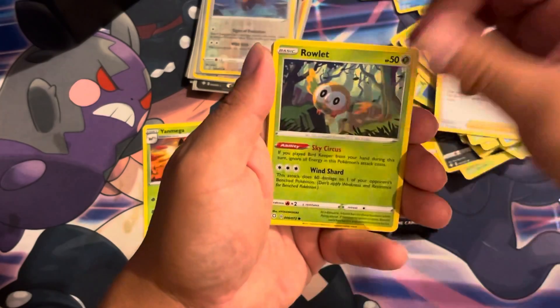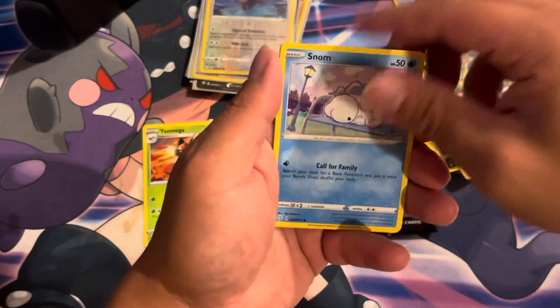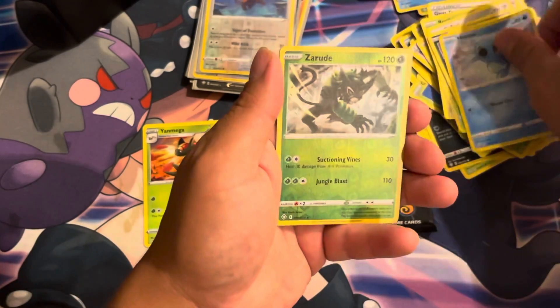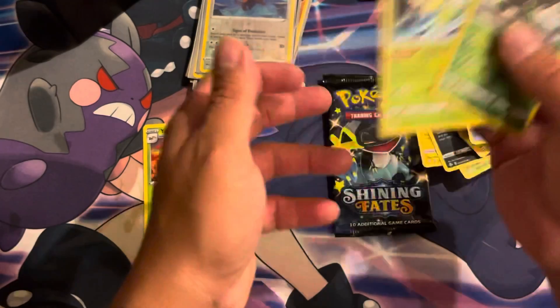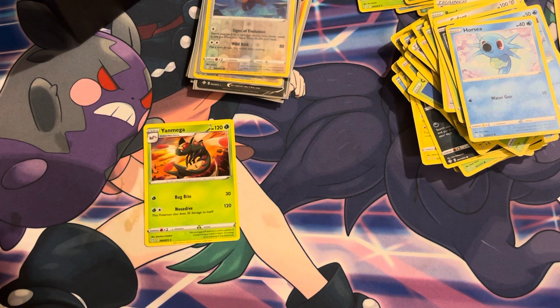Gym Trainer, we're all that Koffin, Spinner Rack, Snom, Horsea — there's a Root and a Celebi. I like Celebi. Alright, last pack — hopefully last pack magic.